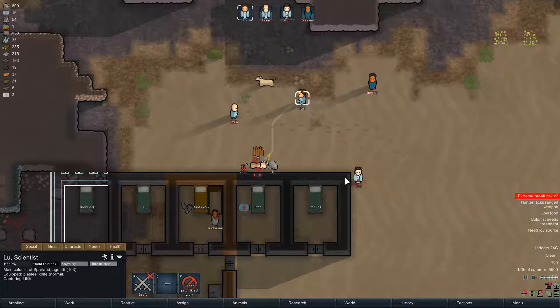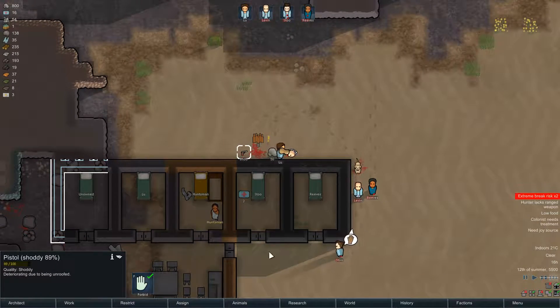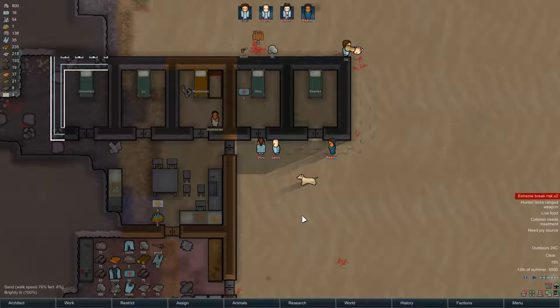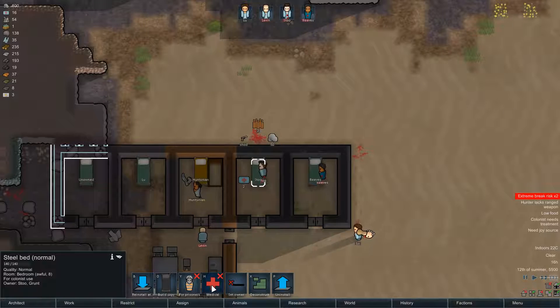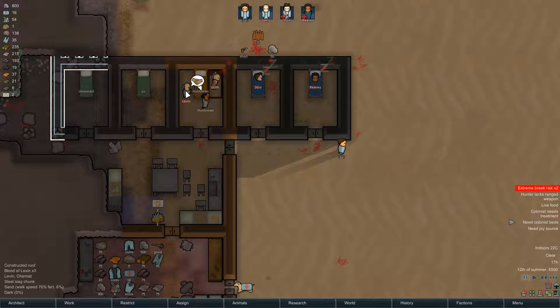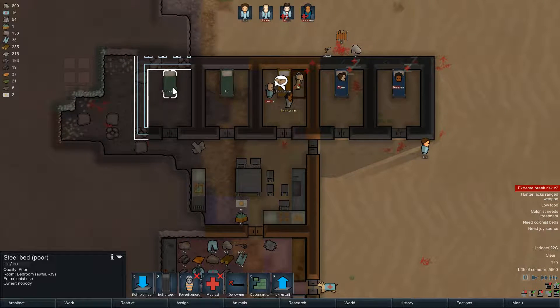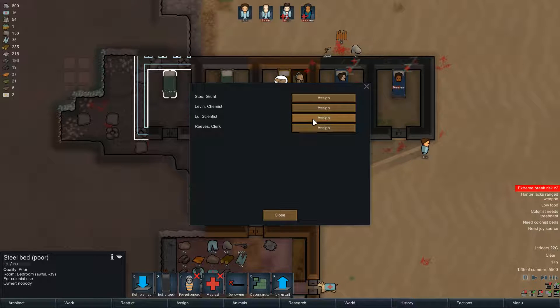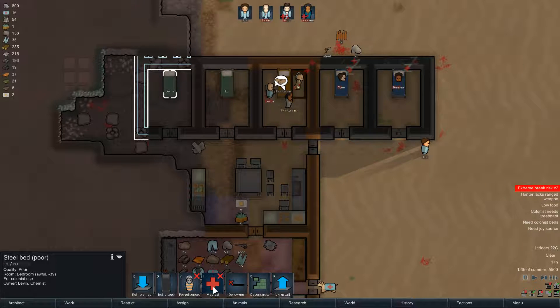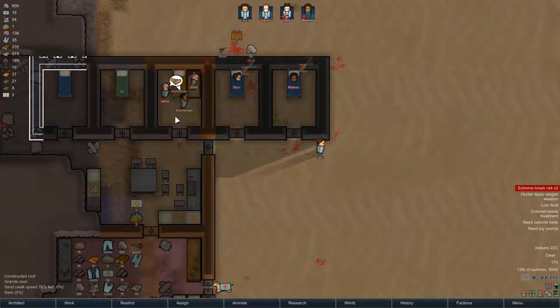Let's capture Lilith. At least everyone has a bed. Turn this one into medical. This one into medical. Levin is actually hurt as well - gunshot. So this one was supposed to be Levin's. Actually I think Levin is my doctor.